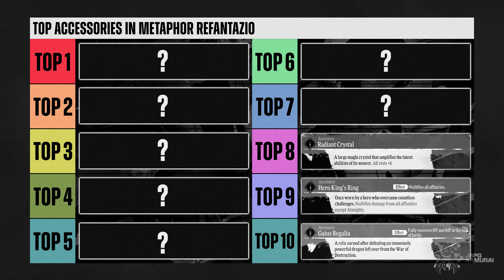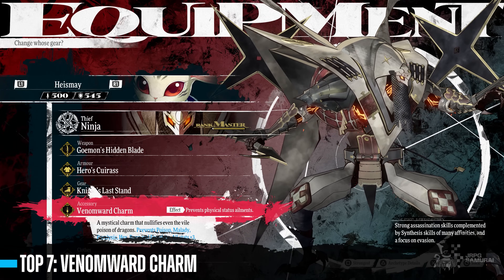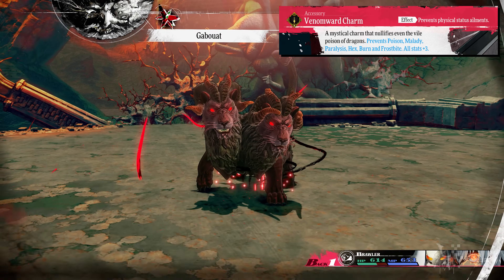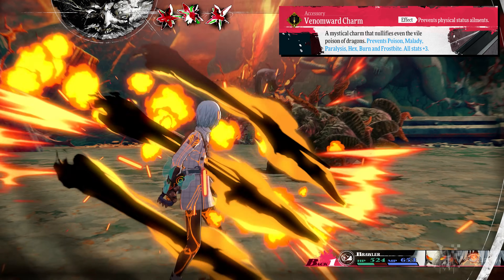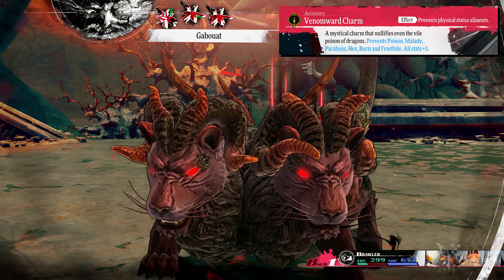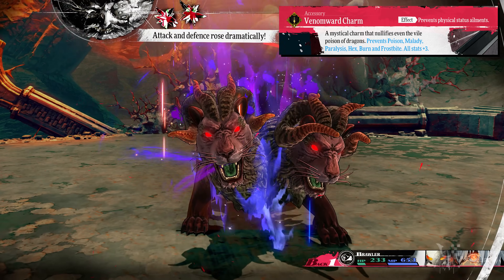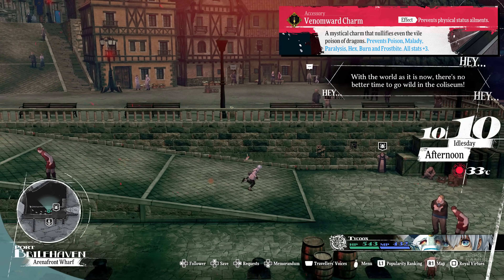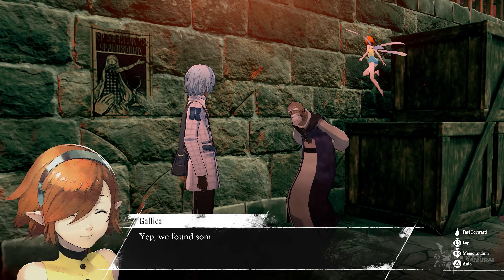Coming in hot at the top 7 spot is the Venom Ward Charm. During my first playthrough, this was one of my staple accessories. It increases the user's stats by 3 and prevents physical status ailments such as poison, malady, paralysis, hex, burn, and frostbite. I usually have my cleanser wearing this ring to ensure they can consistently cleanse the party without being affected by those nasty status effects. One great thing is you can get it as soon as you turn in 12 gold beetles as a reward.